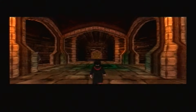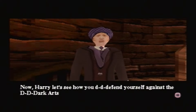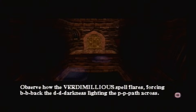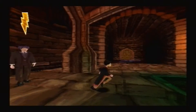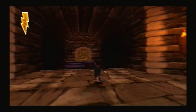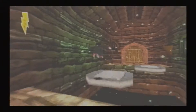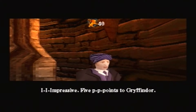Verdimillus. I don't think that was used in the film either. 'Now, Harry, let's see how you d-defend yourself against the d-dark arts. C-cast your Verdimillus spell toward the d-darkness. Observe how the Verdimillus spell flares, forcing back the darkness, lighting the path across. Follow the path quickly, as your spell will only hold off the darkness for a brief time. Good luck, young wizard.' Impressive — five points to Gryffindor.